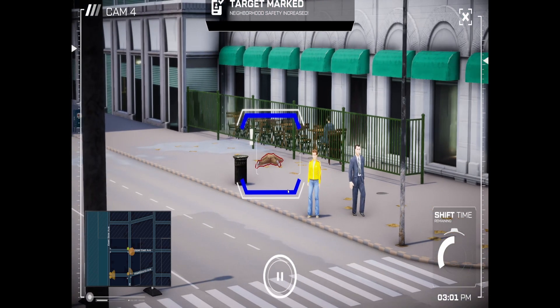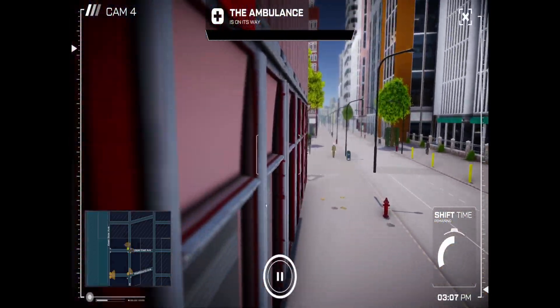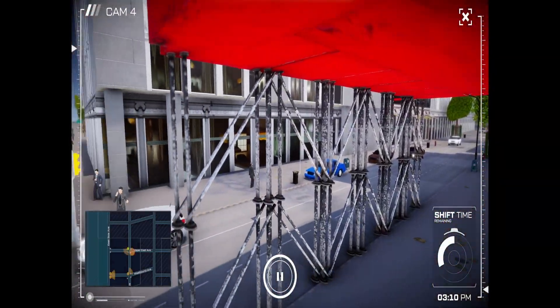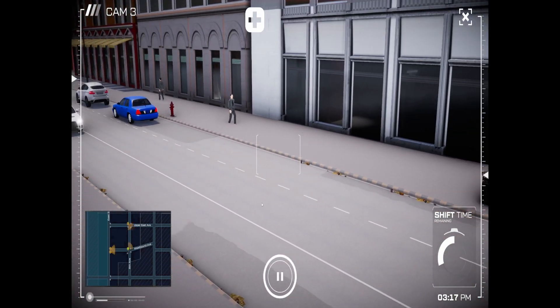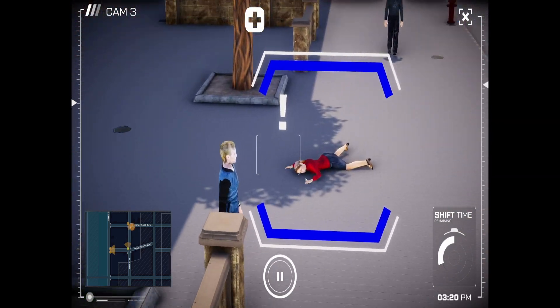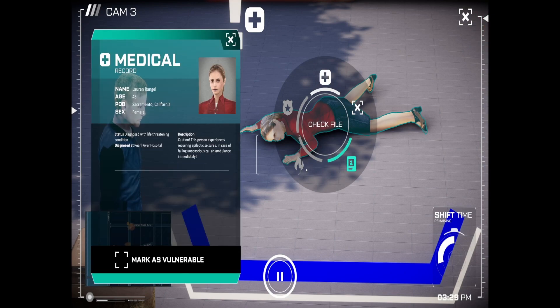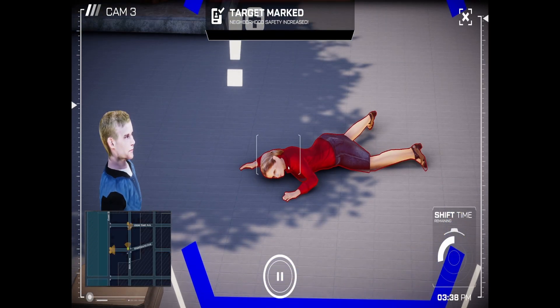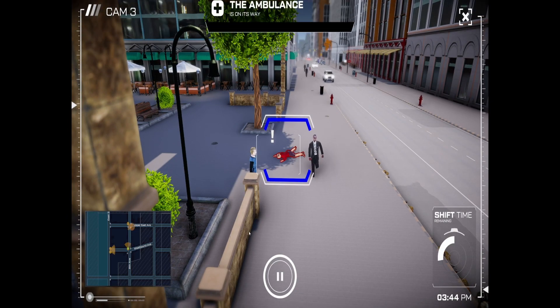We'll send out the ambulance. Have another little scan around, see if we can see any other shenanigans. We've got someone else on the floor — epileptic seizures again. I'm going to click on that and send an ambulance.